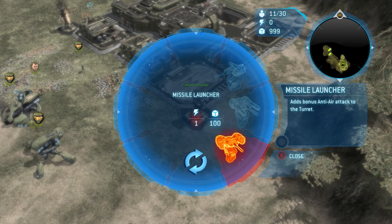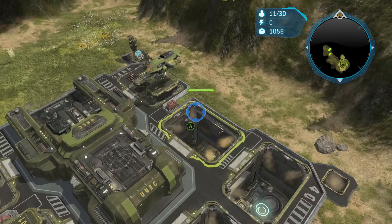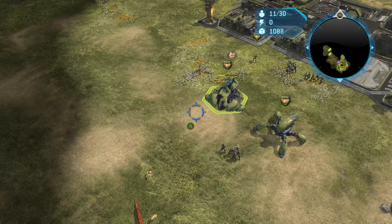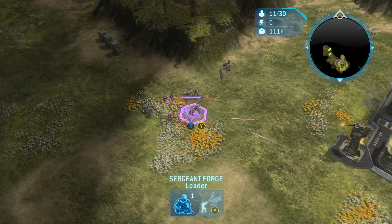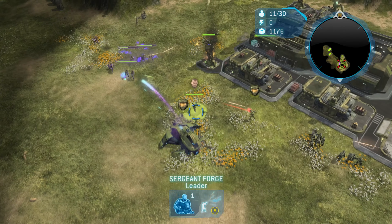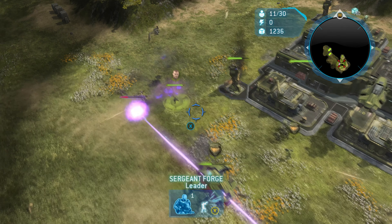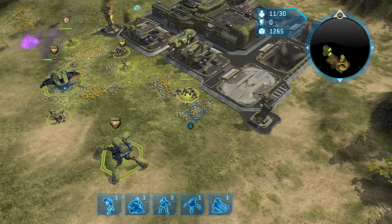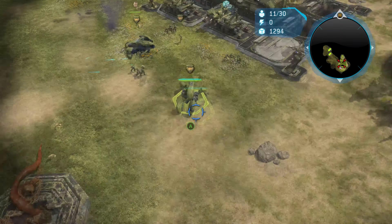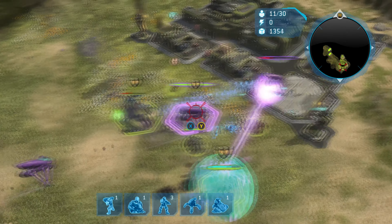Hello everyone and welcome to the 13th mission of my Halo Wars Legendary Walk the Guide. This is Beach Head. This mission is probably one that's going to give you guys a lot of issues. This one's very, very difficult early on - lots of difficulty with just how many marines you're given when clearing out the covenant base at the very beginning. But I'm going to show you guys the easiest way to do that.